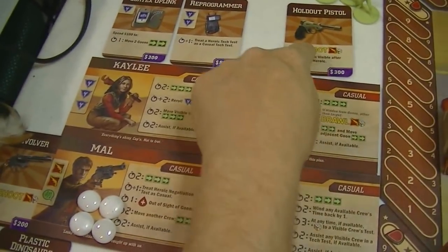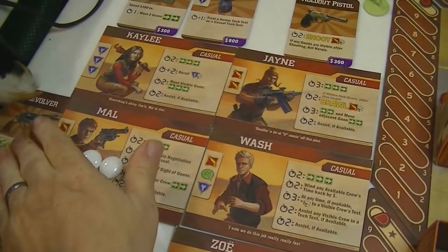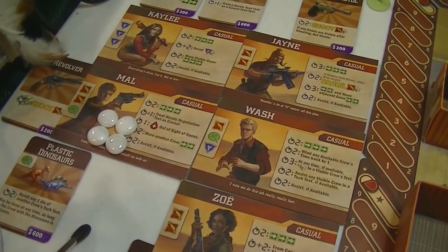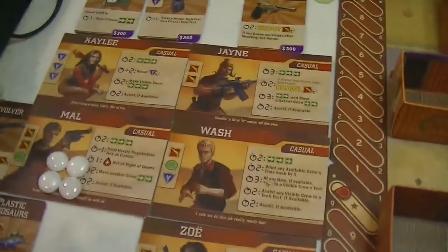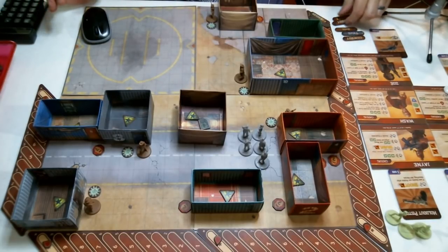Jayne has the holdout pistol, giving him some early range capability. Mal has a revolver and also has plastic dinosaurs, which basically allows people a re-roll. Zoe has a revolver as well. Your ranged items are the only way you can shoot from a distance — you have to have that piece of equipment and it gives you the range skill. So we're not very beefed up.